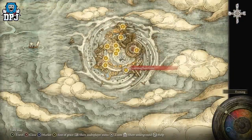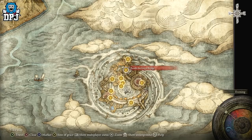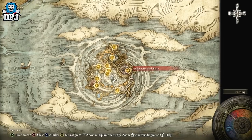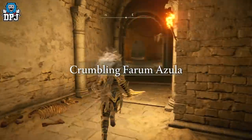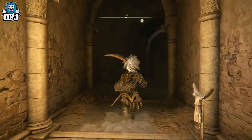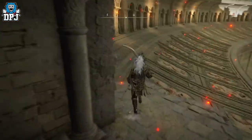You can spawn in and run straight to it. A lot of people are probably just getting here and want these weapons. You will have to take out the Godskin Duo on your way to this, so keep that in mind. When you first come here, you spawn down there, so come past this grace and activate it — 100% you need to do that.